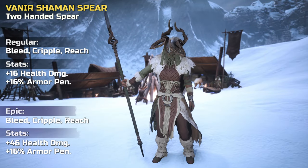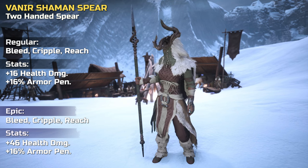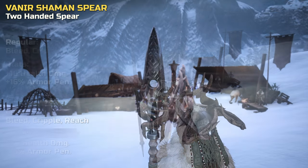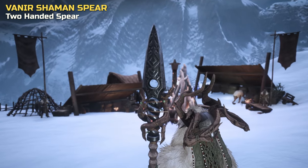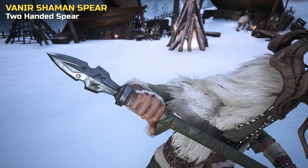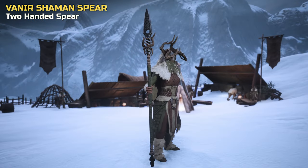Let's have a look at the spear that's included in this bundle. It can be crafted as a regular or epic version. It's said that the souls of those killed by the spear are trapped within it forever. The mysterious nature of the spear is also reflected within its design, which incorporates various elements from the shaman armor.